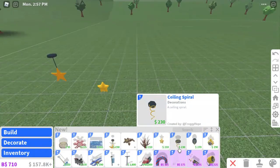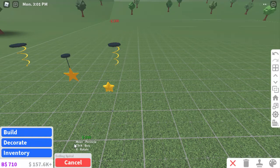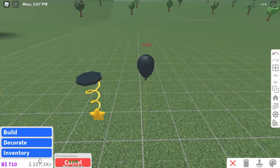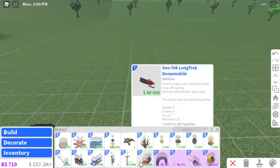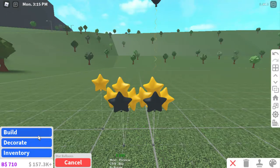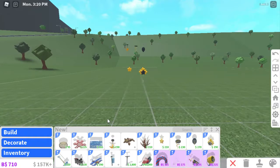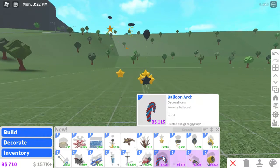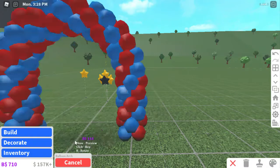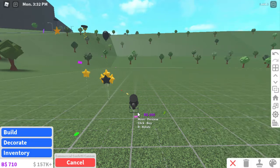You got the ceiling spiral — I don't know exactly what you'd consider it — and then you got the floating balloon. Credits to Peter Brad: he said it's supposed to go on your ceiling. Then you got all these star balloons together, so those are pretty cool. And there's this balloon arch. Oh, I could have just done that — cool. I don't know if you're allowed to do that but I think you are, and then you got the cannon.